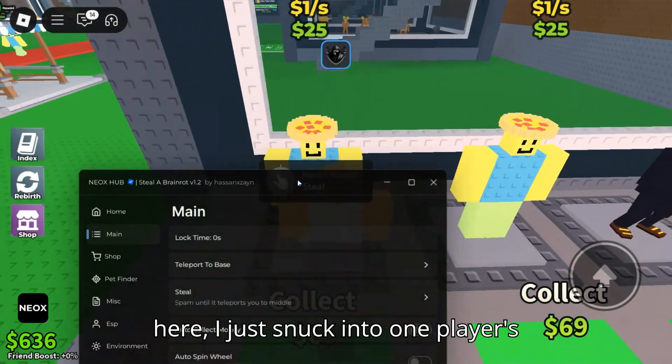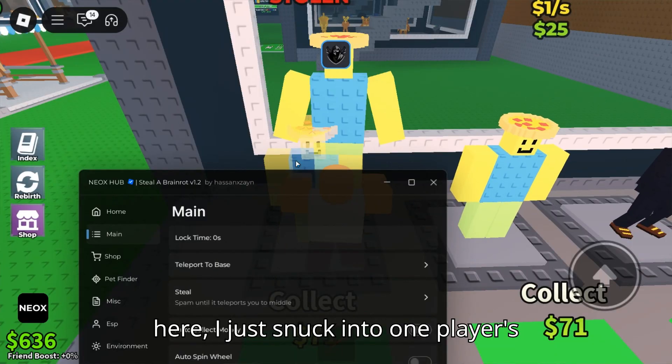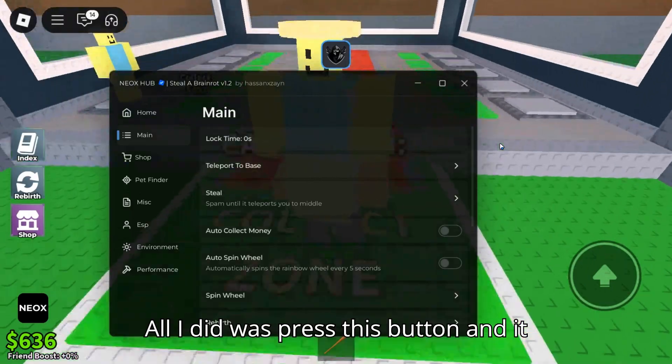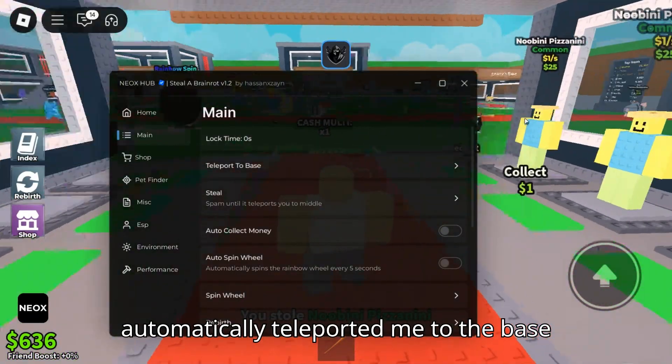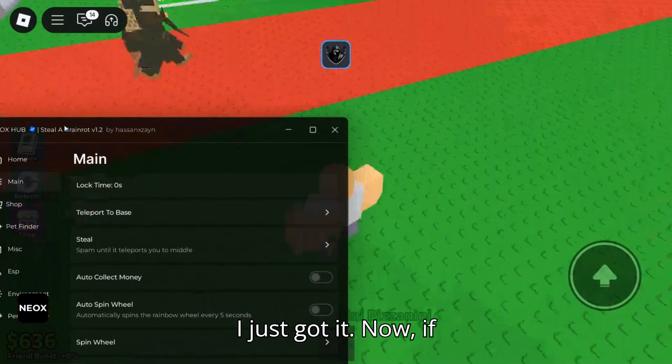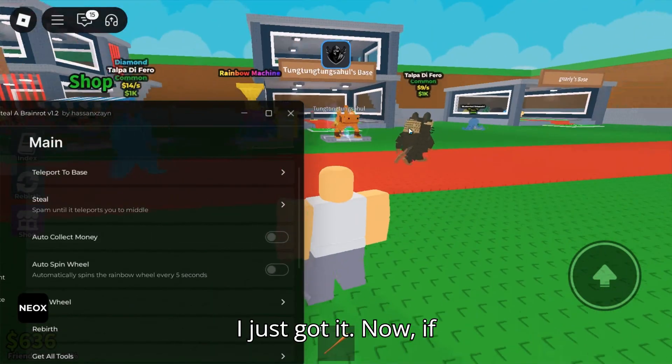Alright, as you can see here, I just snuck into one player's base and boom, stole their brain rot. All I did was press this button and it automatically teleported me to the base without getting caught. Super smooth. I just got it.